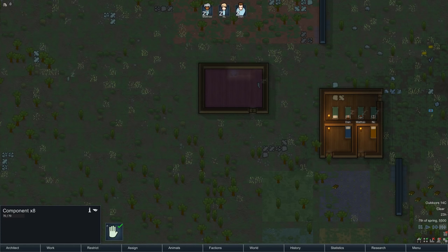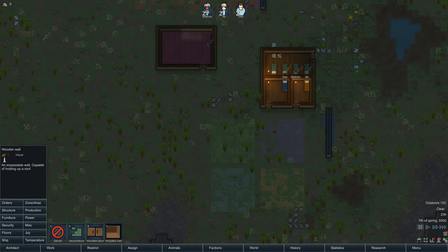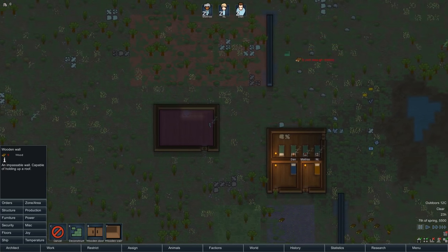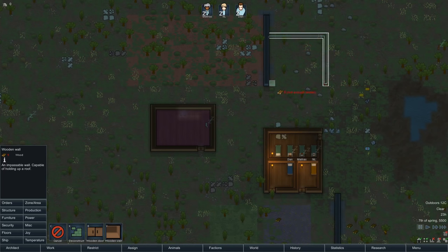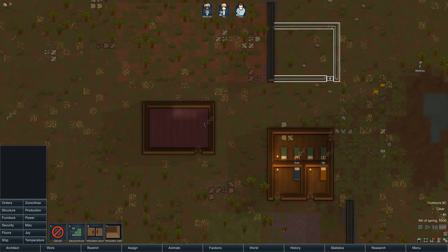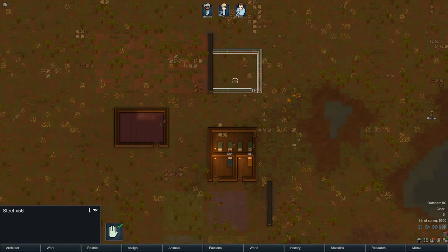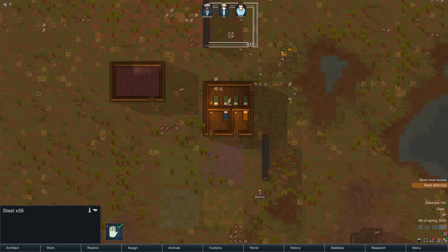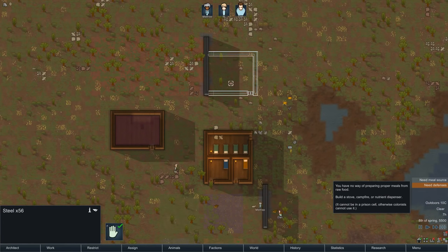The very last building we need to construct, at least immediately, is a workshop — effectively. We can just build it off the side of this building. I'm not too worried about dimensions right now, which is probably subpar, but we'll learn as we go. This is going to contain things like a butcher's table, a hand tailoring bench, a stove, and a research area so people can cook meals, learn new technology, and grow as a society. The end goal in RimWorld, beyond just survival, is actually sending your colonists to space — but we need a little more practice before we get to that point.